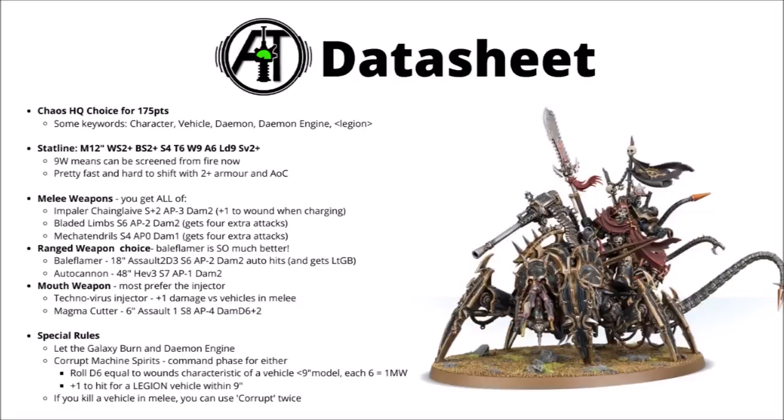Statline-wise, it's pretty meaty: a 12-inch move and hitting on 2s, Strength 4 and Toughness 6, 9 wounds, 6 attacks, Leadership 9 and a 2-plus save. In the previous version before this Codex, it had 12 wounds, meaning that you could just shoot it directly, so this now means that it can be screened behind intervening enemy units. A 12-inch move is pretty nice for getting melee where it needs to be, and 9 wounds, Toughness 6 and a 2-plus save with Armour of Contempt really means that it isn't all that easy to take out, except with high AP anti-tank guns.